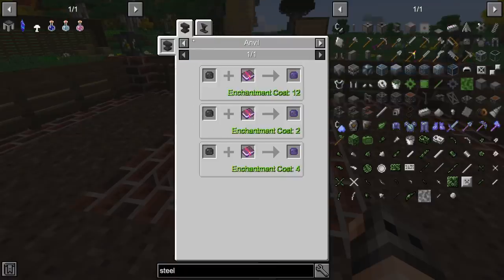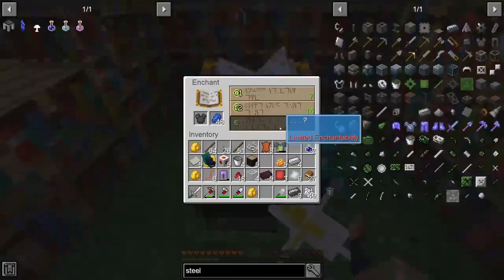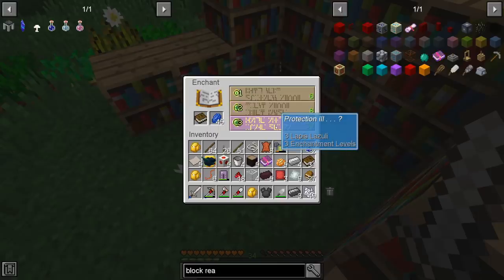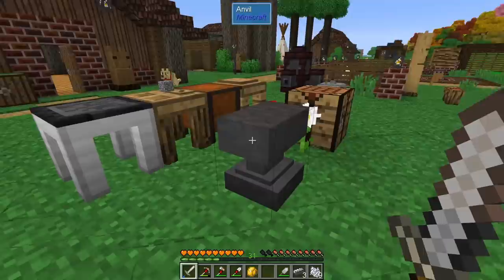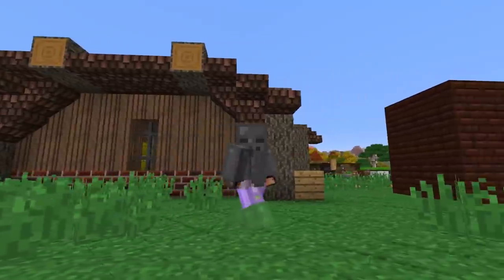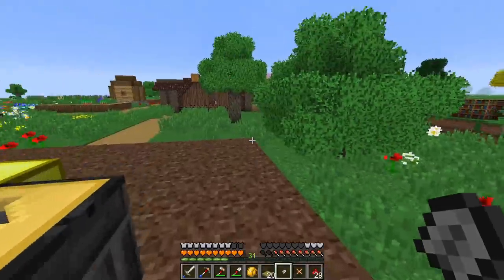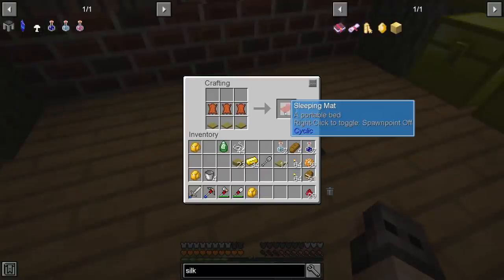Without any enchantments we're getting three armor toughness and eight armor, which is not bad. There's an enchantment from Cyclic called 'block reach' that increases your building and mining reach, but you cannot reroll it and you cannot even put protection on it. We get damaged armor and can't put enchantments on it — but it's okay because this is my temporary armor until we get into abyssal craft.